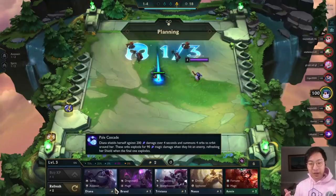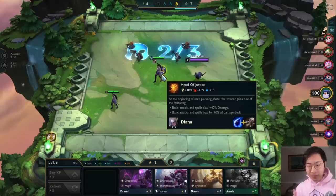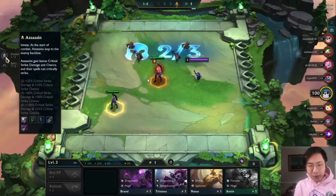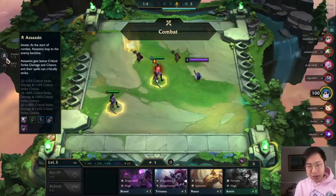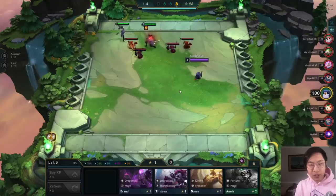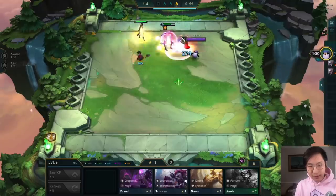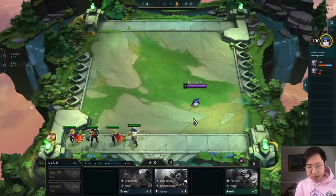We have four or five replays for you today. We're starting in Diamond One right now at zero LP. I'm going to buy the Dianas and build Hand of Justice, because Hand of Justice can be built on pretty much anyone. You shouldn't build the item during the neutral round though, because you could potentially get a Diana chosen, in which case I'd want the Hand of Justice on her. I get a bunch of units here I don't really need.